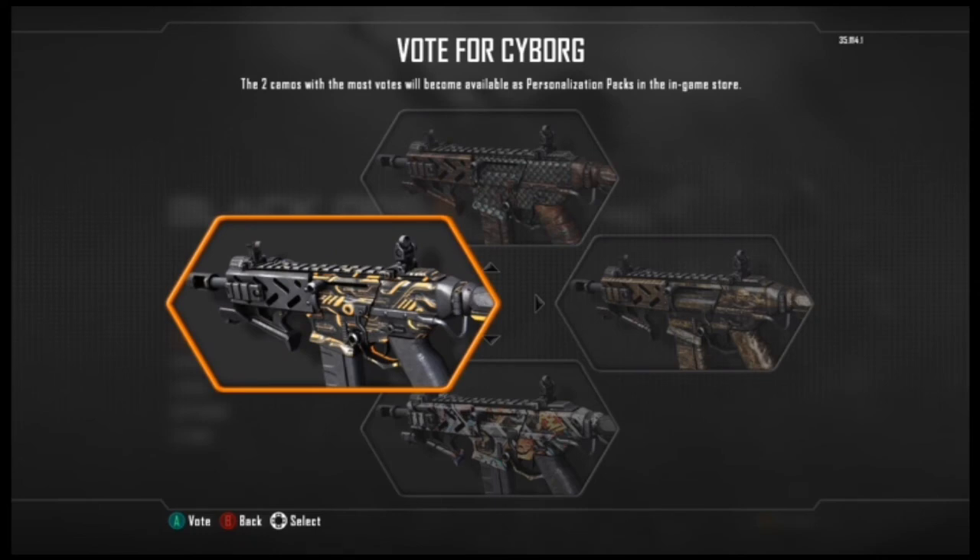Cyborg is a bit... it's black with orange like circuit board etchings on it. It doesn't look as cool as I thought it was going to look, so that's pretty dropped down my list.